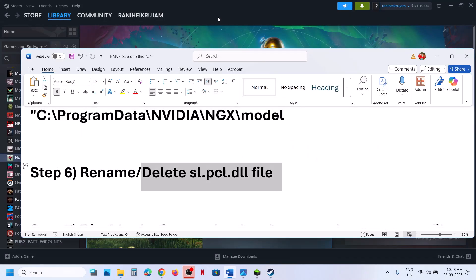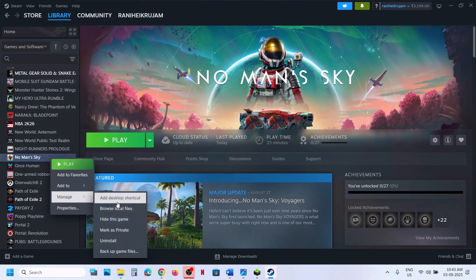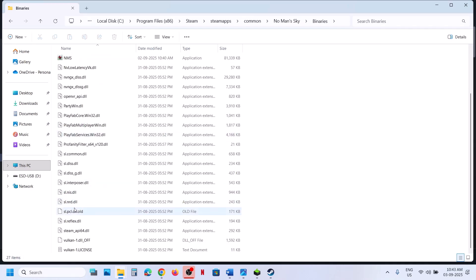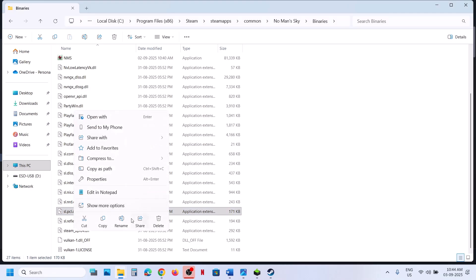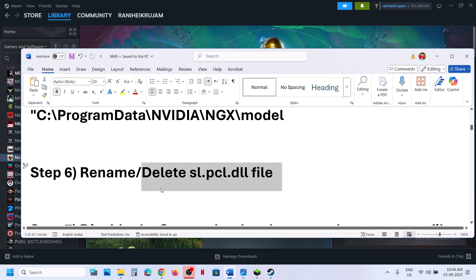If still not working, rename or delete the SLPCL.dll file. Right-click on the game, select Manage, then Browse Local Files. Open the Binaries folder, scroll down to find SLPCL.dll, right-click and rename it. Launch the game. If you face any problem, you can revert the changes.